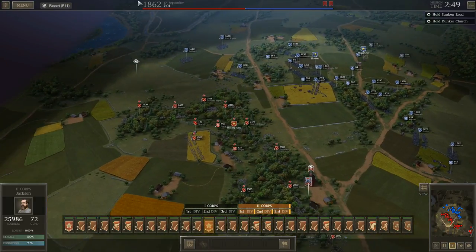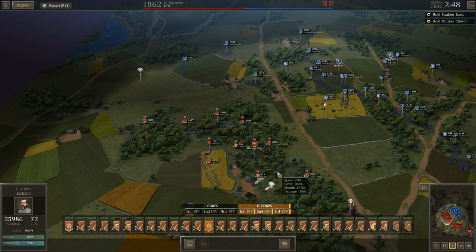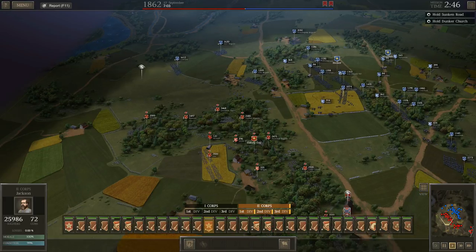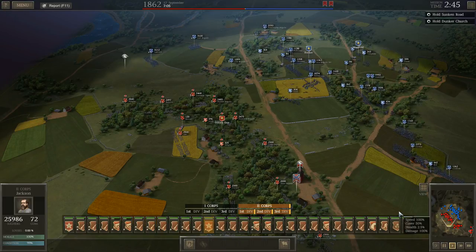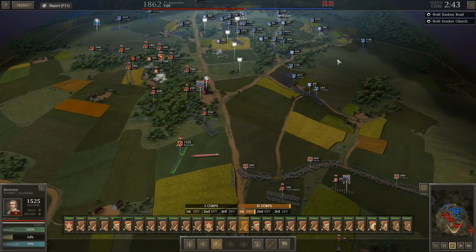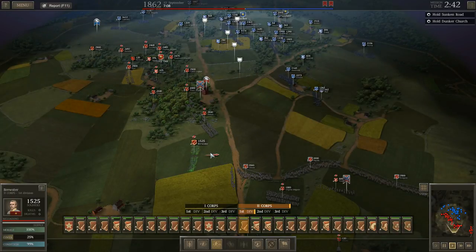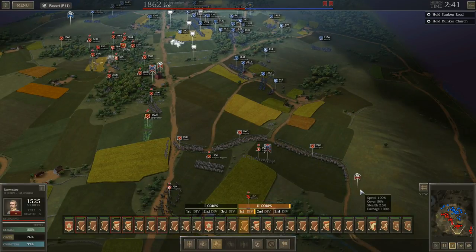Antietam has been portrayed in a few movies. There are some deleted scenes from 'Gods and Generals' that show the fight in the Cornfield. Of course the movie 'Glory,' back in the late 1980s, was very highly regarded by critics — fantastic film. Denzel Washington won his first Oscar for that role. It's an excellent film about the 54th Massachusetts, one of the very first African-American regiments to see action in the war. Antietam had about 23,000 casualties, which for a single-day battle was the bloodiest of the war and actually bloodiest in history.